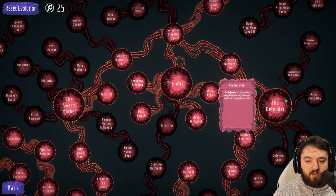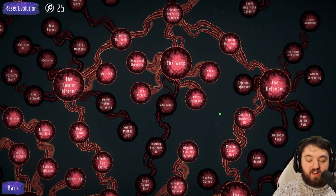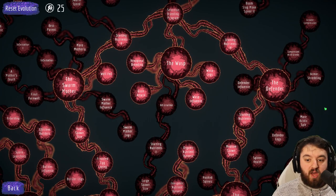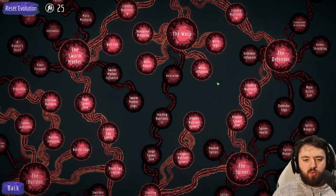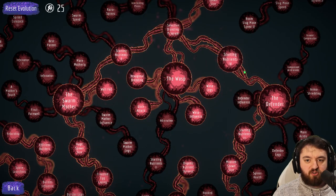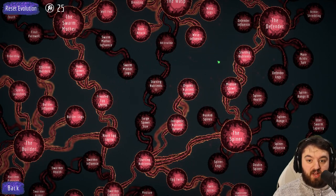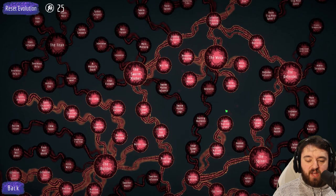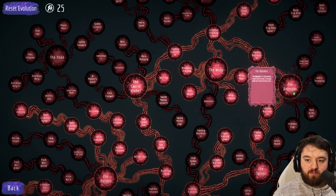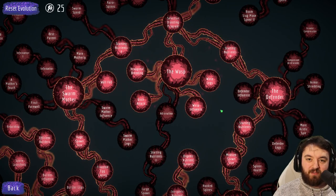Defenders - again, one of my favorite units in the game. Not as high tier as the Boom Slug or the Wasp in my opinion, but I've definitely won a few runs on standard and easy where defenders just mow through everyone. You could also go a different route instead of going the Spinner - even though it's the shortest route, you can unlock the Wasp first and move your way round. And that's pretty much the Defender. He's been a staple from the start of the game. From here I'll be moving on to the next unit, which will be the Wasp.